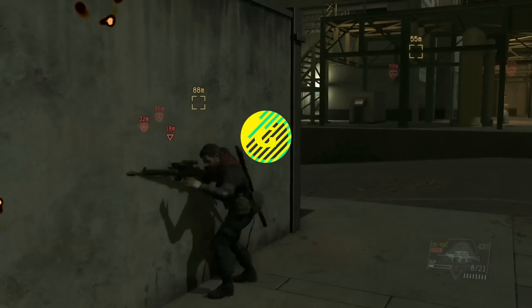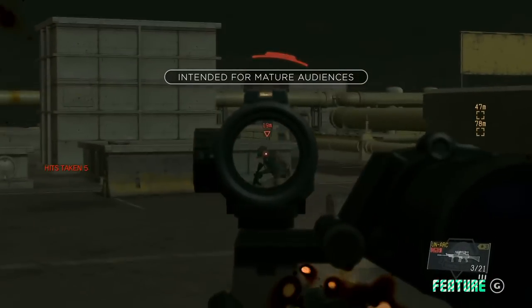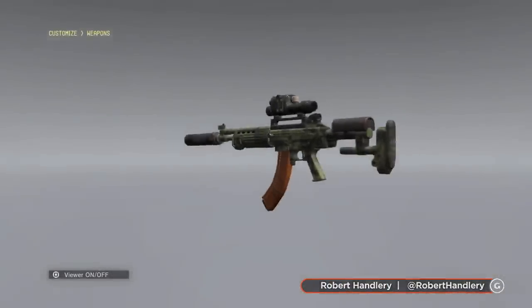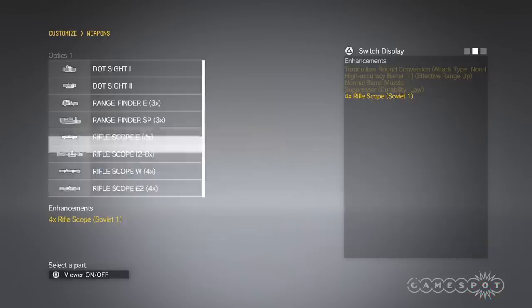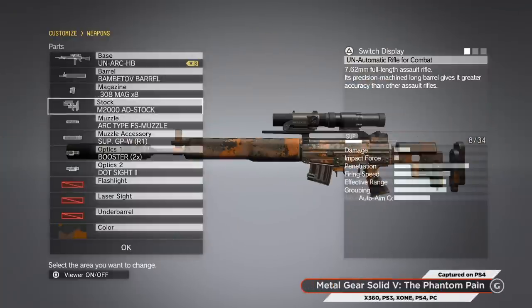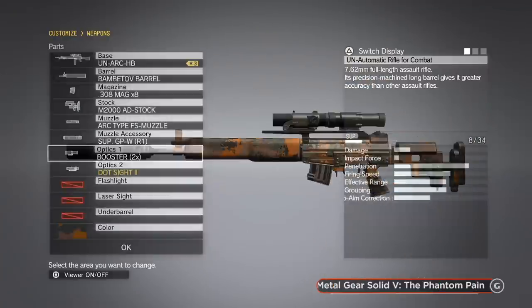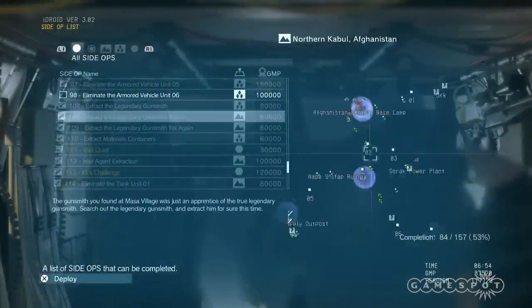If you have just started Metal Gear Solid V The Phantom Pain and you're still fairly early into the game, there's an unlockable feature that you probably want to rush towards. It's the Gunsmith weapon customization, and I wish I knew about it earlier. So seriously, consider putting down those side quests and unlock the Gunsmith ASAP. To unlock this feature, you'll need to complete Mission 13, Pitch Dark, and then complete the three legendary Gunsmith Side Ops 107 to 109.